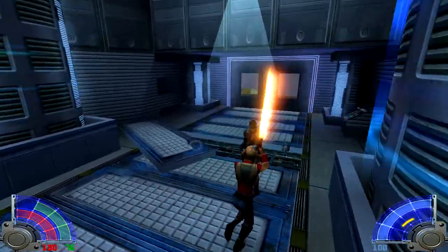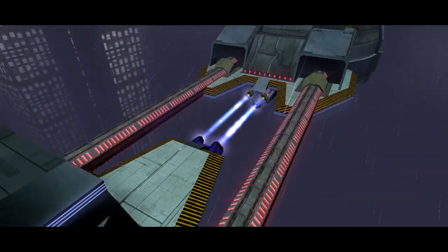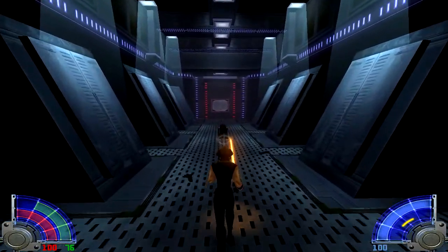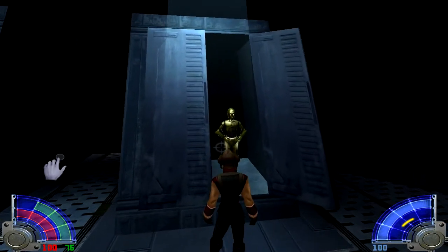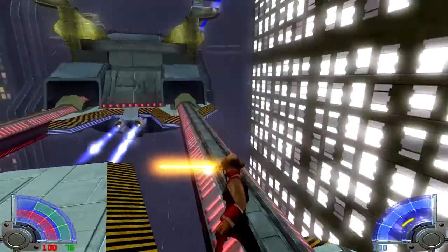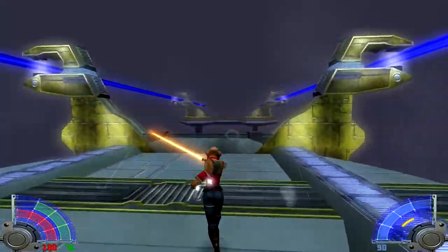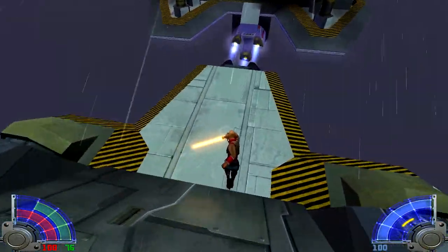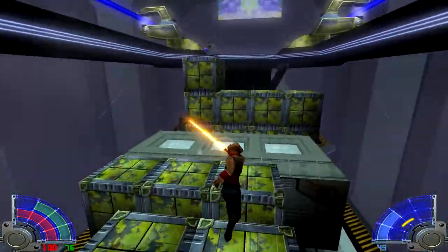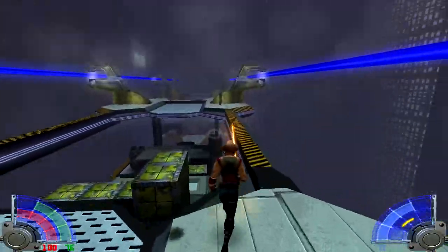I mentioned in a previous episode that the defense with the lightsaber is all done automatically - it's sort of on a dice roll or a timer, or a combination of both. The thing is once we get to be a little bit more powerful, the ability we have to block will become much better and we'll be reflecting things back at people and blocking multiples. But until then, occasionally I'm just going to get shot, and that's unfortunate but that's how it's gonna be.